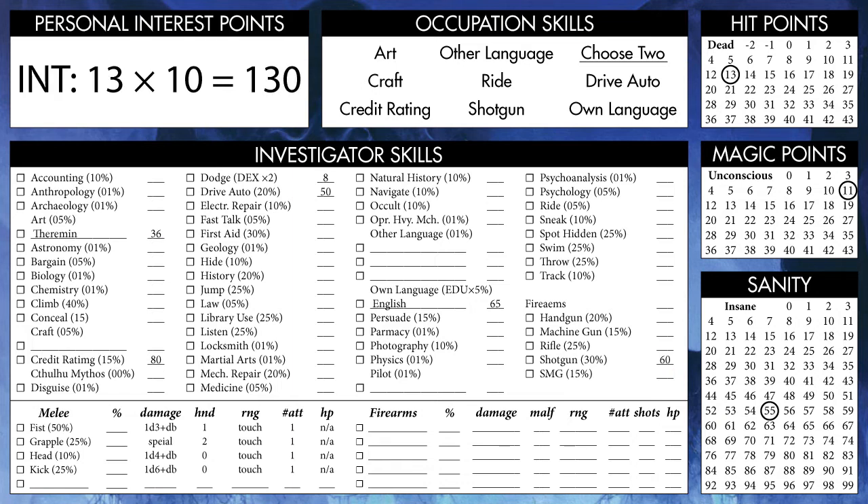We then get personal interest points equal to 10 times our Intelligence, so 130, which we can spend on any skill other than Cthulhu Mythos — which I will explain later. So let's put 40 in Occult, because that seems like something a wealthy dilettante might dabble in, 35 each in Bargaining and Persuade, and our last 20 in Library Use, because it is one of the most important skills in this game.